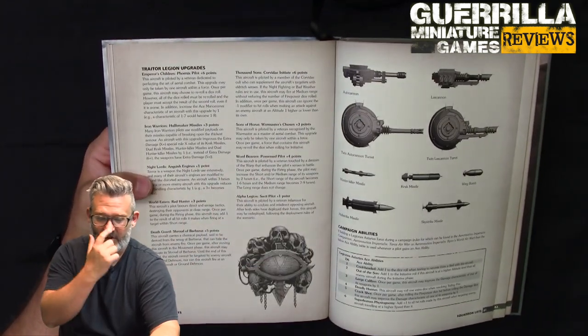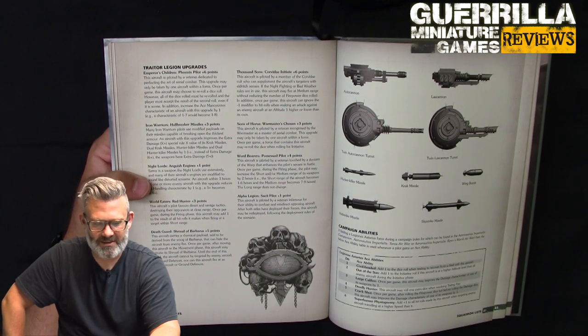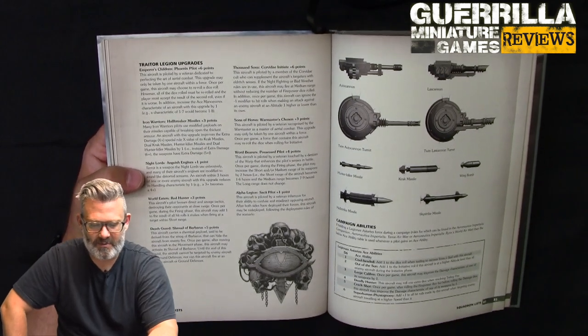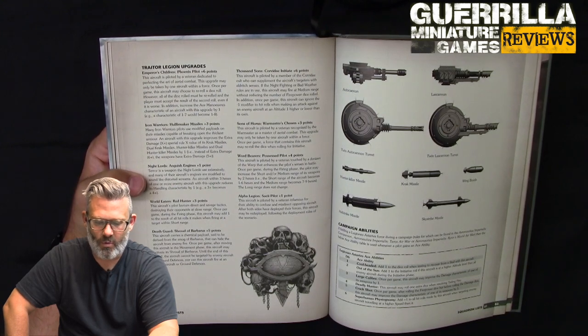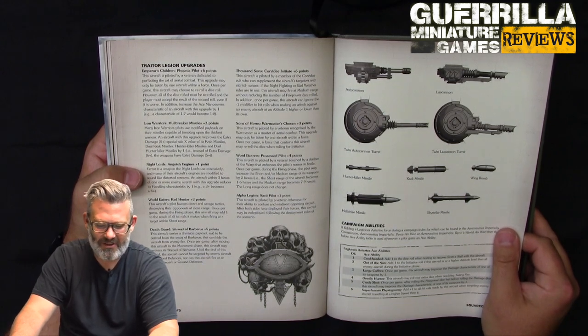For Traitor Legions: Emperor's Children get Phoenix Pilot — once per game reroll a dice and increase the ace maneuver characteristic by one. That means some crazy maneuvers on heavier planes. Iron Warriors get Hullbreaker Missiles for three points — improves the extra damage special rule on crack missiles by one, so extra damage on a 5+ instead of 6+. Night Lords get Anguish Engines for one point — enemy aircraft within three hexes reduce their handling by one, like hearing screaming through the radio.